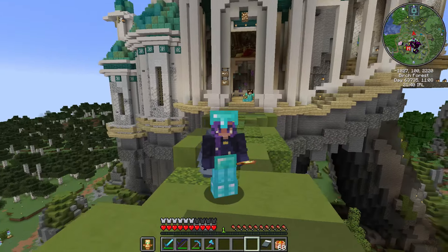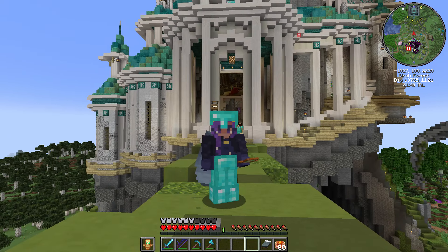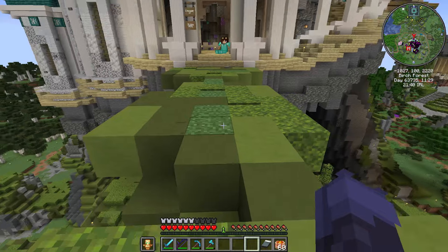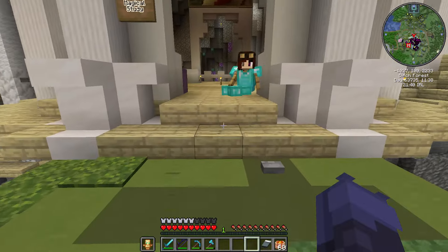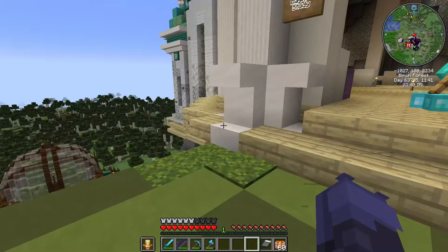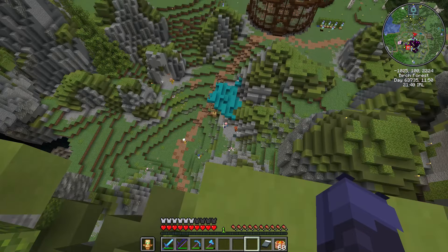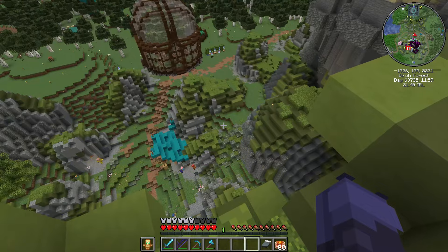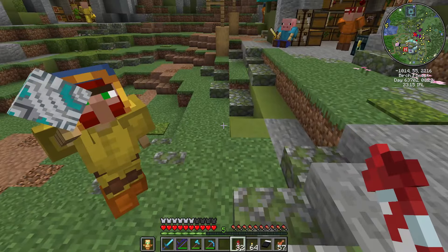I did a thing. You might recognise this base because this is a hermit base — it is Grian's base. As soon as I found out this world was available for download, I came on to do a tour and then got completely distracted because I decided I was going to decorate Grian's base. From here you cannot see the storage area very well, but you can see there is no chest monster down there anymore. I cleaned it all up, it's all organised — the workers did it for me, as you can see.